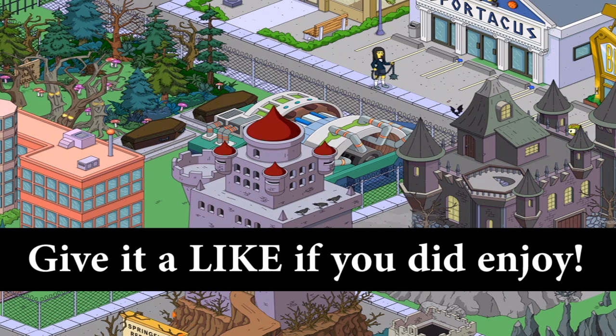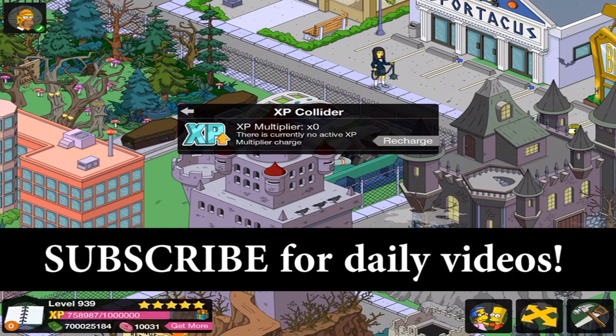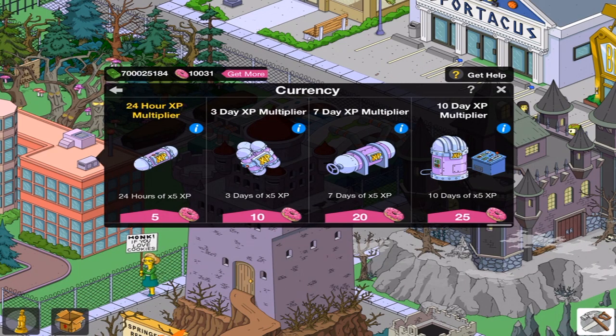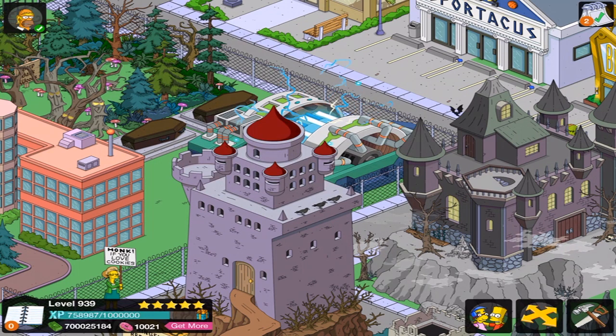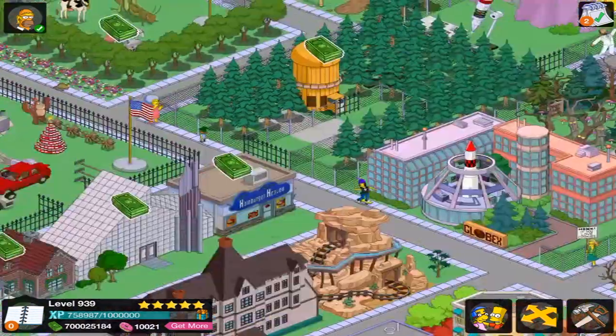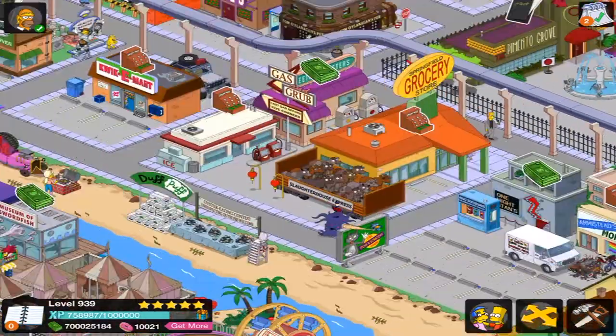Hey everyone, Casey here. Welcome back to The Simpsons Tap Down. Make sure you do this — if you got the Collider, very, very important. And the other thing is you want to make sure that you tap this thing as well.